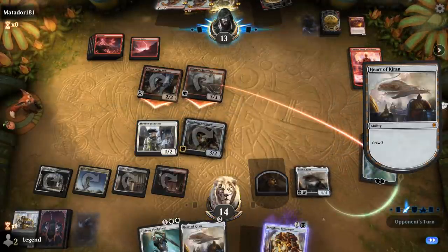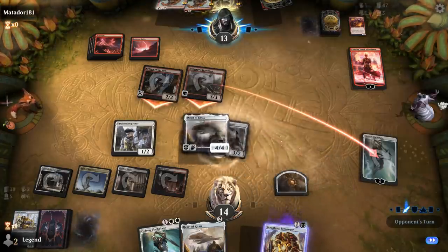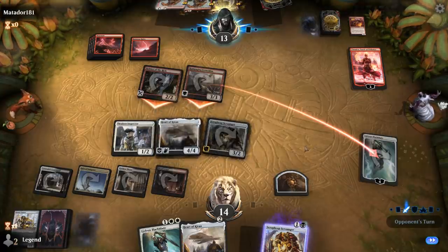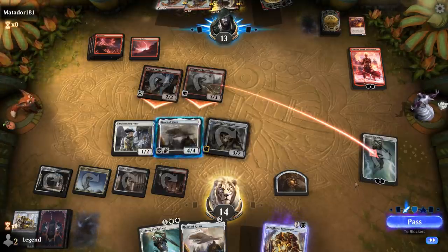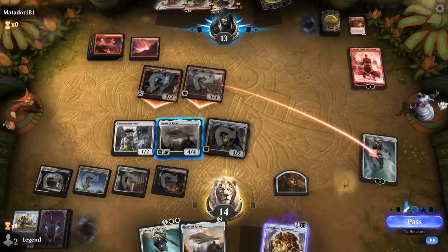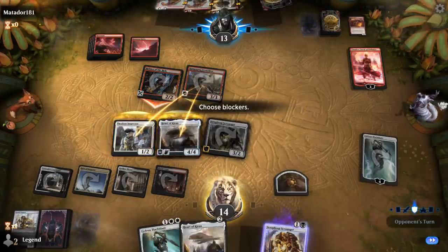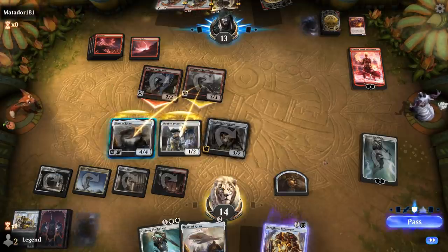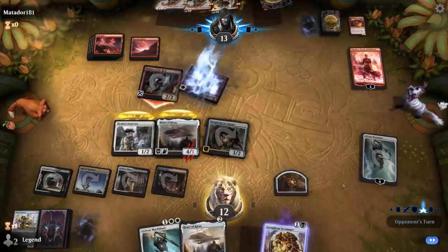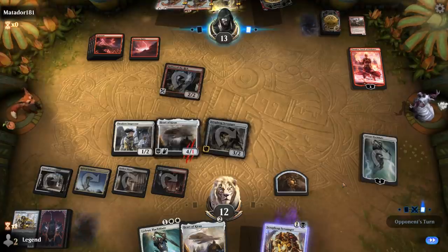I can either double block Ferocidon, or just block the Robber and lose my Heart to the Stomp they just drew. But of course double blocking also loses Heart. We've got backup Gideons and backup Hearts. I think I'm blocking the Ferocidon, and they have to put Heart first so Thraben Inspector survives.